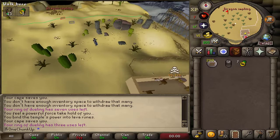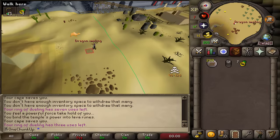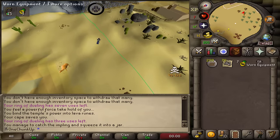I spotted a dragon imp — it's not a lucky imp but they do give some pretty good stuff, hoping for some prayer XP. Yes, dragon bones — and a lot of dragon bones — so today was a good day.